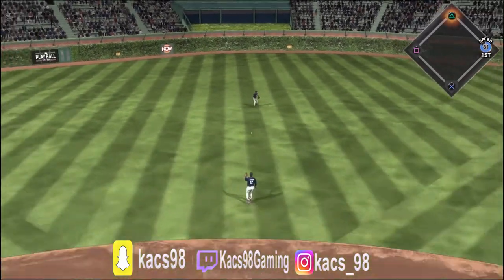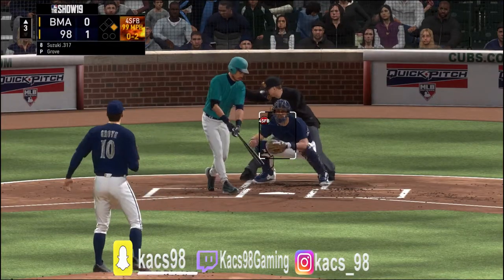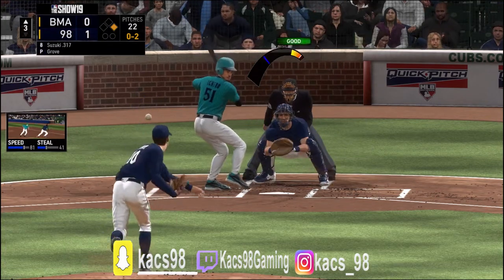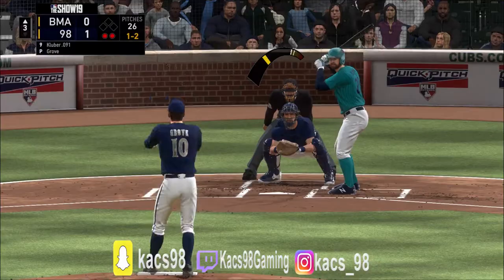I need to stop ranting, but the game is too stressful. When my pitcher gives my opponent a hanger or meatball pitch, all my outfielders act so poorly and the ball will bounce over their heads, which I don't understand. SDS haven't fixed that issue yet and we're halfway through the season.